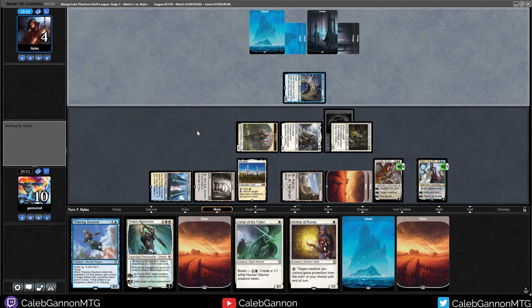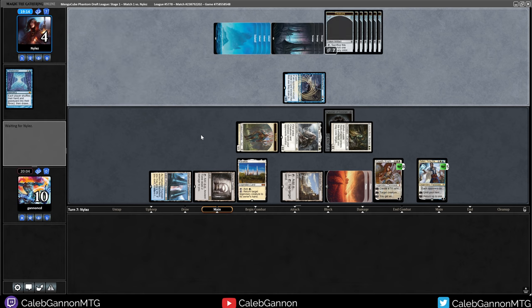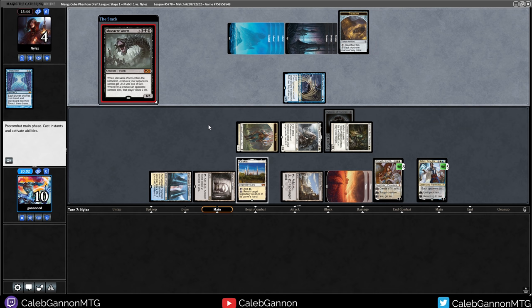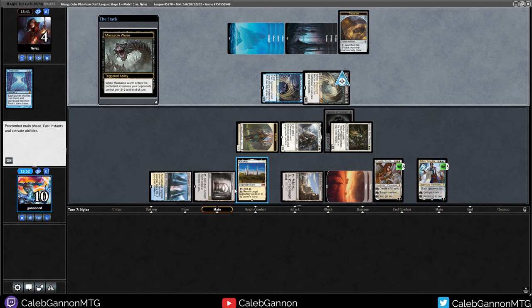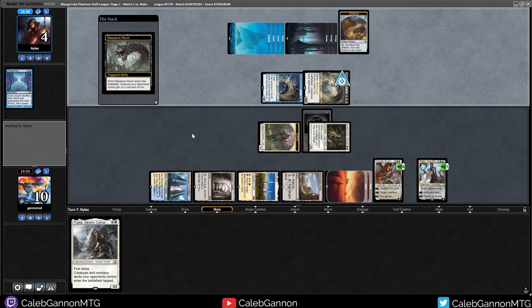Worldbreaker into Time Twister? Uh-oh. They draw seven - I can't bounce it or anything. Okay, you know what? They have a very good shot here. They have seven mana now - this is a very real chance from the opponent. Massacre Worm! I can't have any creatures in play now - I might actually lose this. That's insane. They top-decked really well, but the fact that they're in this is highly impressive.